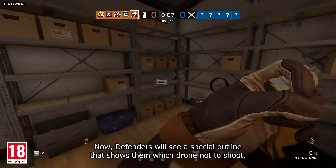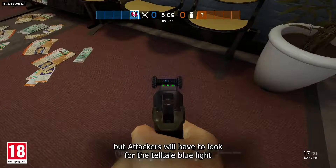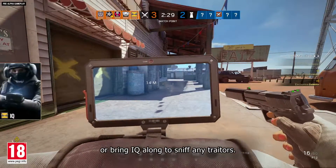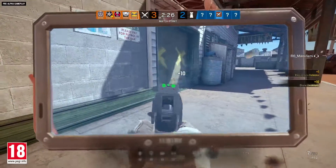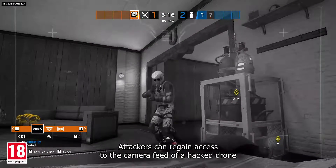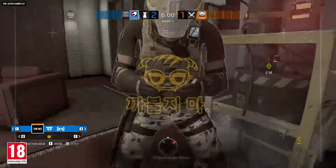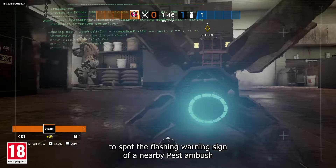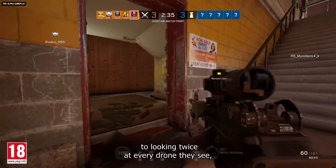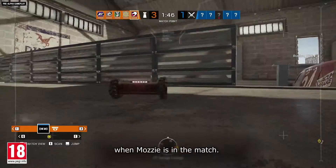Defenders will see a special outline that shows them which drone not to shoot, but attackers will have to look for the telltale blue light to recognize turncoat drones, or bring IQ along to sniff out any traitors. Attackers can regain access to the camera feed of a hacked drone with a Dokebi hack, but the drone will still remain under defender control. From droning more carefully to spot the flashing warning sign of a nearby pest ambush, to looking twice at every drone they see, the attackers will have to burn more time and attention on drones when Mozzie is in the match.